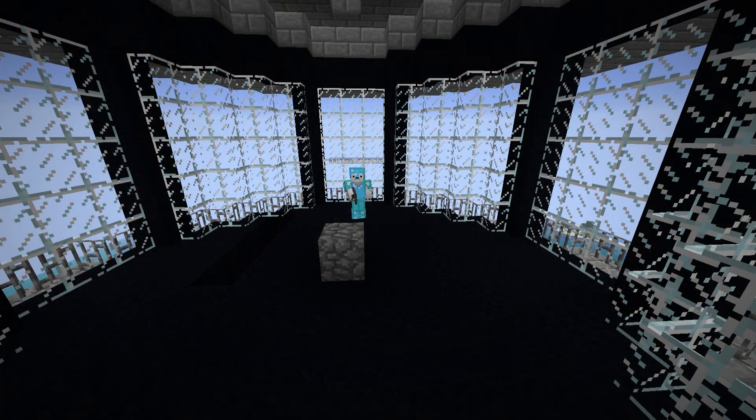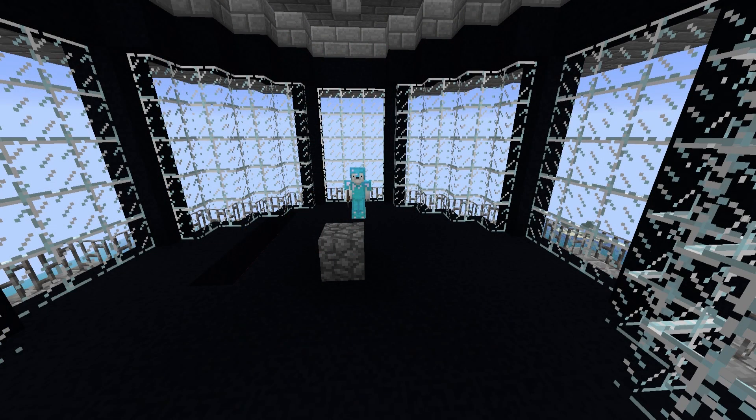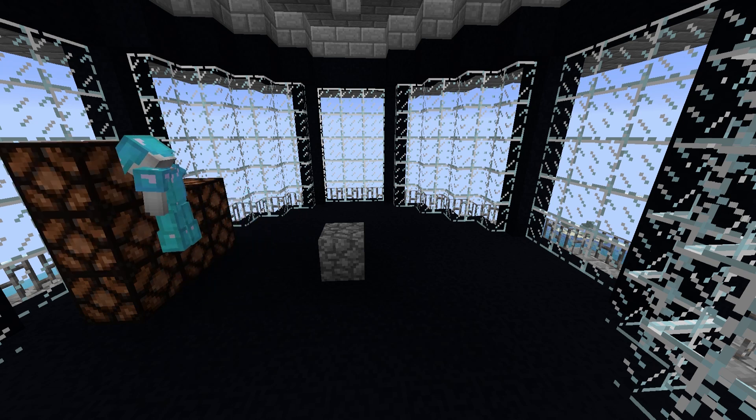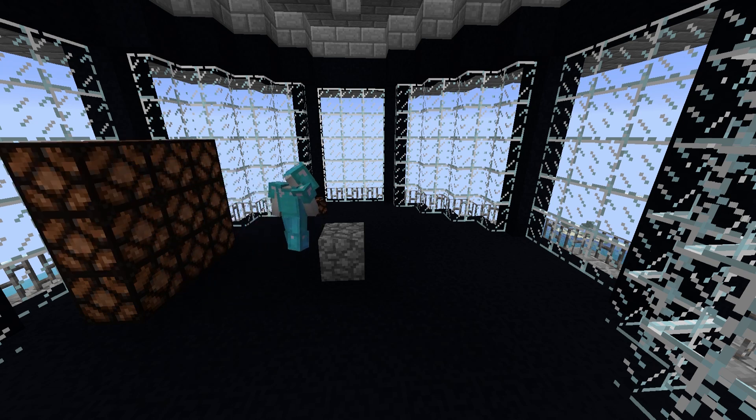I'm inside the top of my lighthouse right now. If you would like to check out how this was built, see my last episode. To start the light, find the center of the area you want to build your light in. I've marked mine with cobble. Now count four blocks out and on the fourth block, create a 3x3 area of redstone lamps.